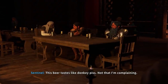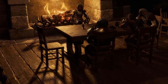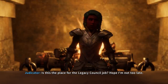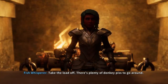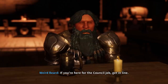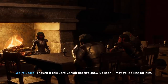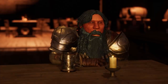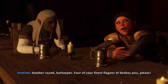Four strangers meet in the Gravekeep's Cask tavern, close to the Council chambers. One remarks: 'This beer tastes like donkey piss — not that I'm complaining.' Another arrives asking if this is the place for the Legacy Council job, explaining they ran into trouble on the way. The response: 'Take a seat. There's plenty of donkey piss to go around.'